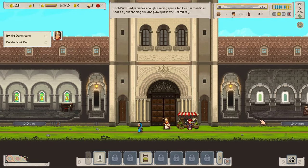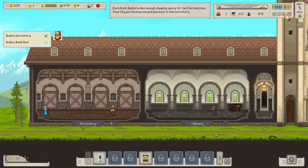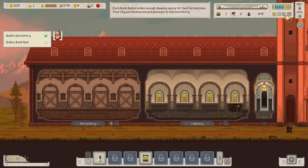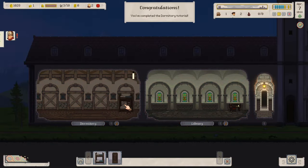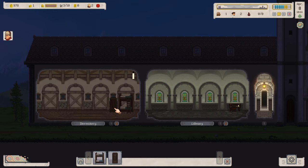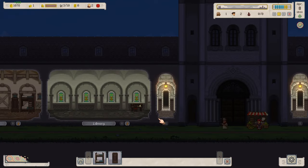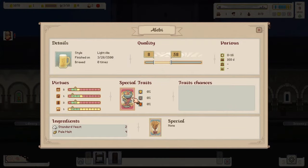Looks like one of the nuns is working very hard on our dormitory. We can speed up the game using the button in the upper corner. Our dormitory is ready — time to build a bed. There's our first bunk bed. Let's add lockers too. That should make them happy. And another 100 florins — thank you, Bishop!